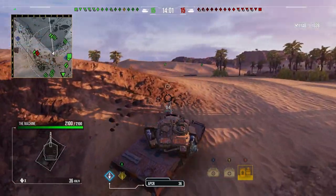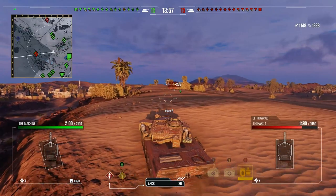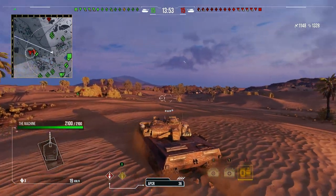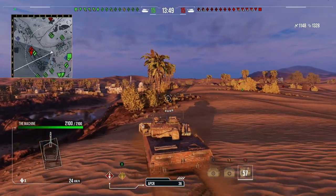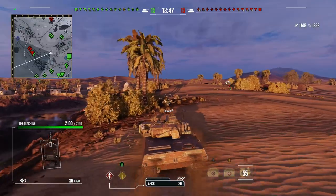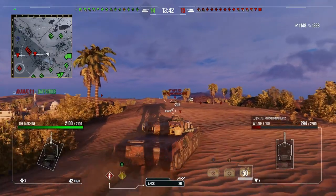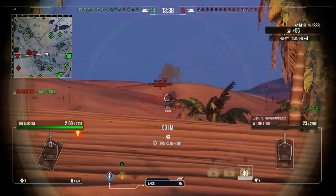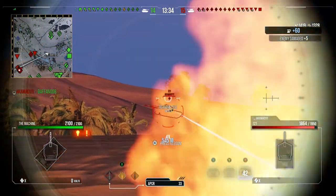And this tank is just nuts. It's got the pre-nerf TVP gun — a 1.5-second intra-clip reload with a similar rate of fire to what it used to have. It reloads in about 22 seconds, drops its clip very quickly, 1.5 seconds per shell. That's different to the TVP now.